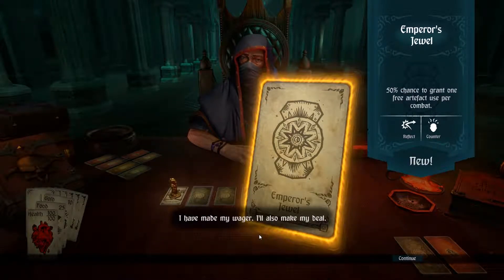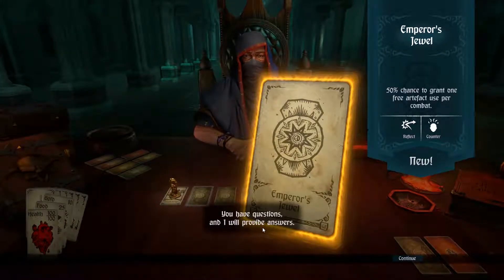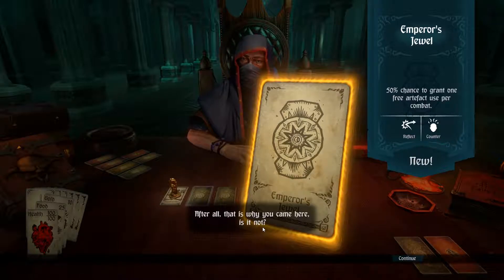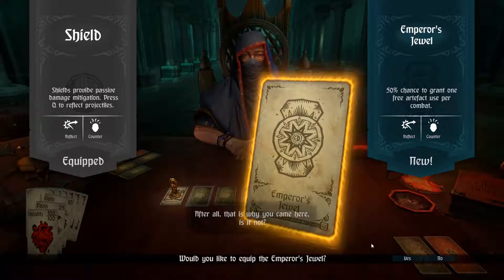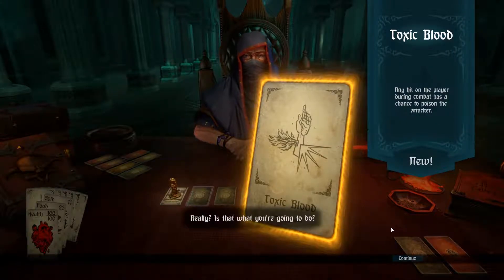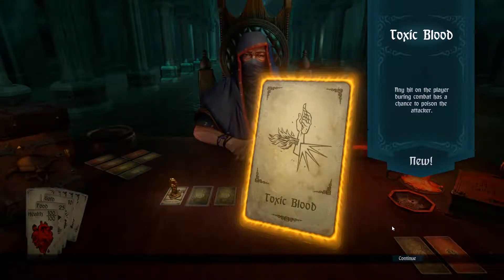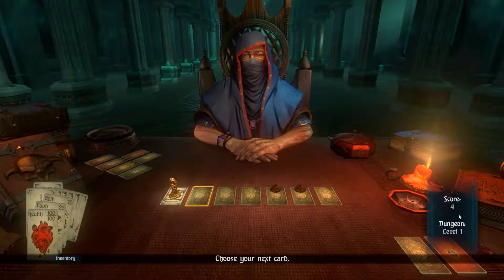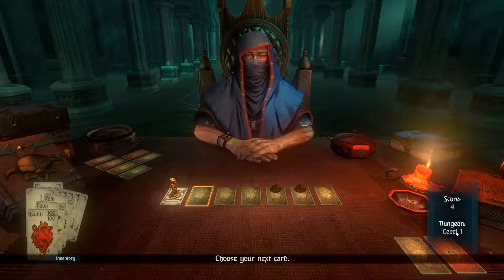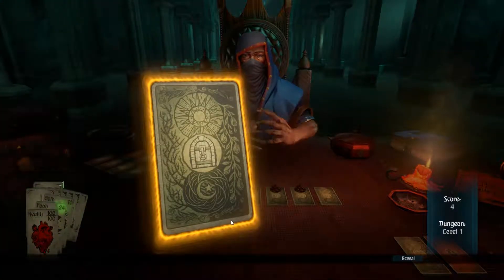I'll make my deal. The dealer says: 'You have questions and I will provide answers — after all, that is why you came here.' But you never provided answers! 50% chance for free artifact use. Toxic blood: any hits on the player during combat has a chance to poison the attacker. That sounds fantastic. Scorn level — that sounds like a fun time.